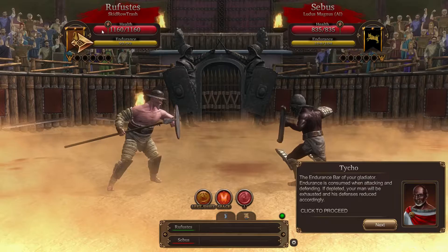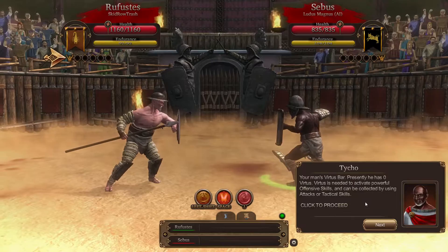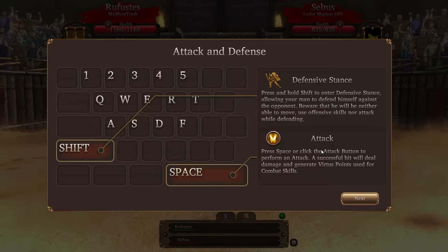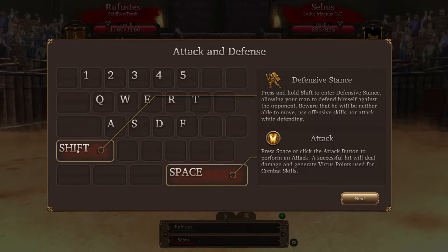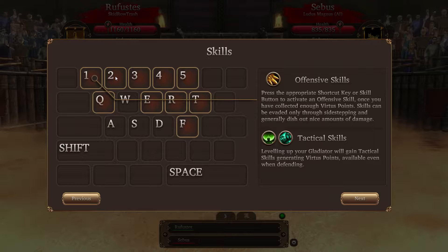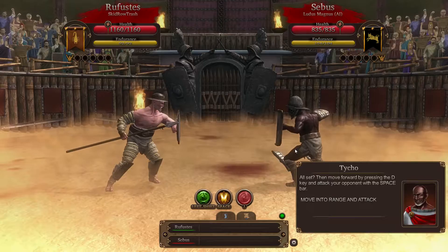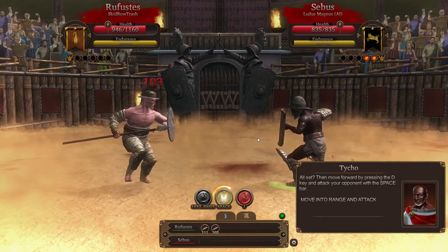The endurance bar of your gladiator - your man's virtus bar. Presently he has no virtus. He needs virtus - we're gonna get some here. This is the gladiator's skill bar. Defensive stance - press and hold Shift to enter defensive stance, allowing you to defend yourself against your opponent. Press the appropriate shortcut key or skill button to activate an offensive skill. Sidestepping - pressing W or S keys, then move forward by pressing D and attack with the space bar. Do I not use the mouse at all?